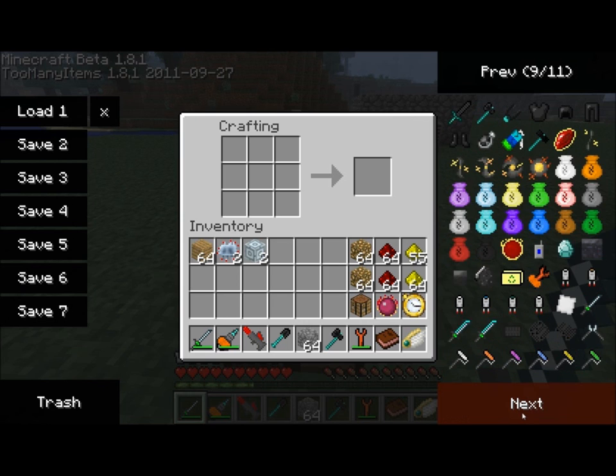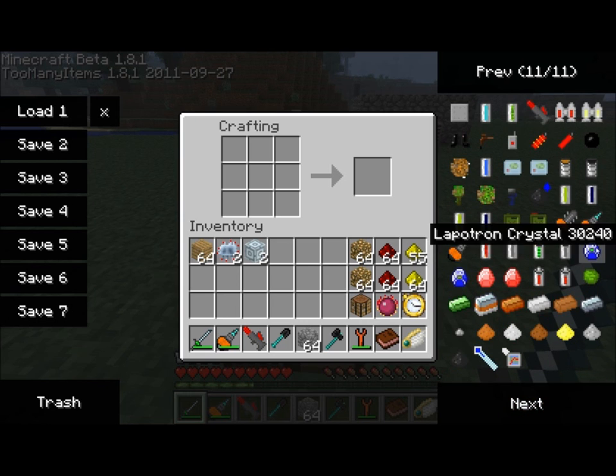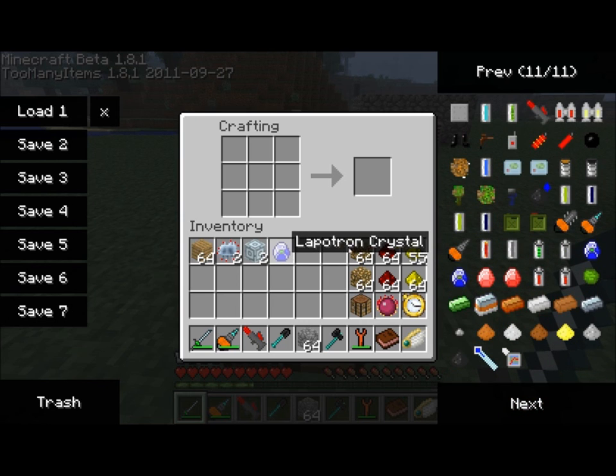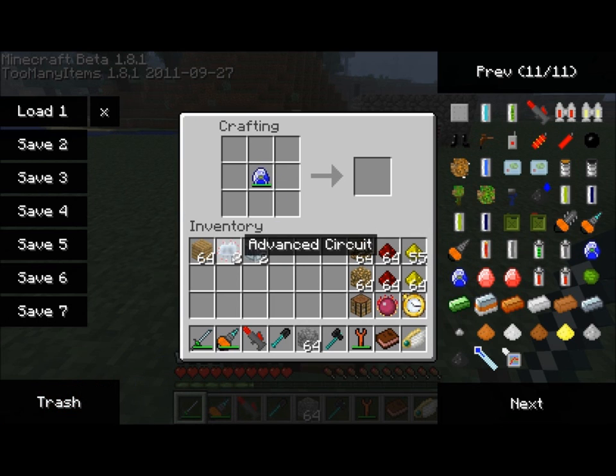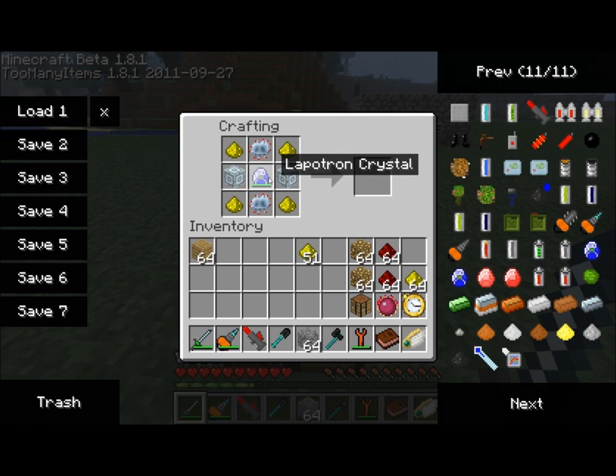And the way that we do that is, first we need a Lapitron Crystal, which I think you've seen me make before. I'm hoping that a fully charged one will work. You need two advanced machines for this, and you need some Glowstone Dust. Nope, a fully charged Lapitron Crystal will not work, so let me get myself an uncharged one.